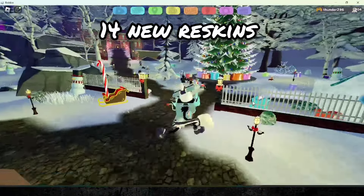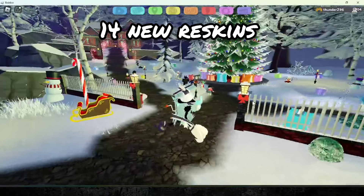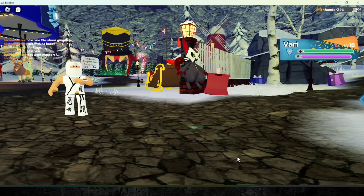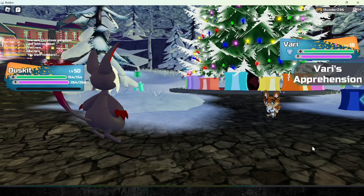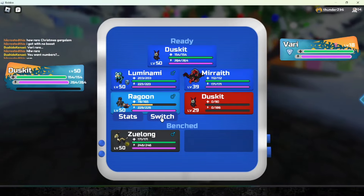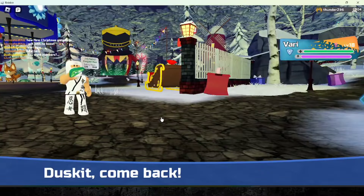Next, there are currently 14 new reskins added into the game, where 10 of them are Vari reskins. Vari reskins have a 1-in-50 chance of obtaining in the wild. Do take note that it could only have an alpha version, hence you don't have to rush to complete your mastery for this.